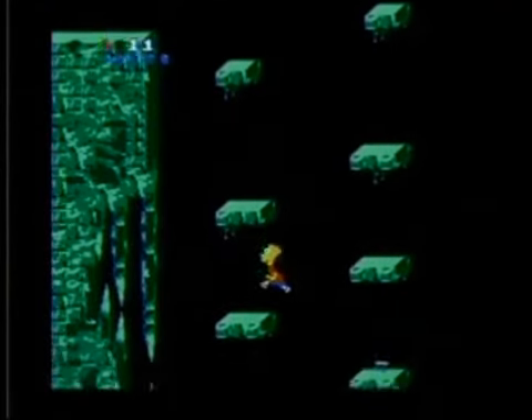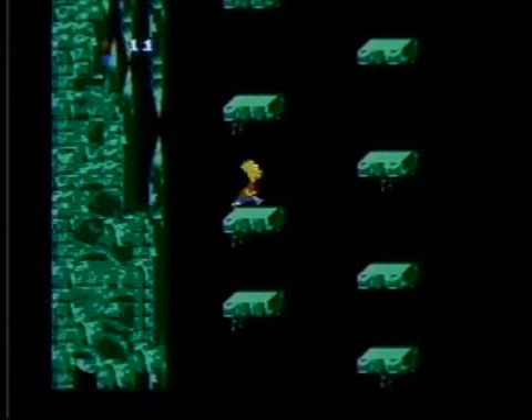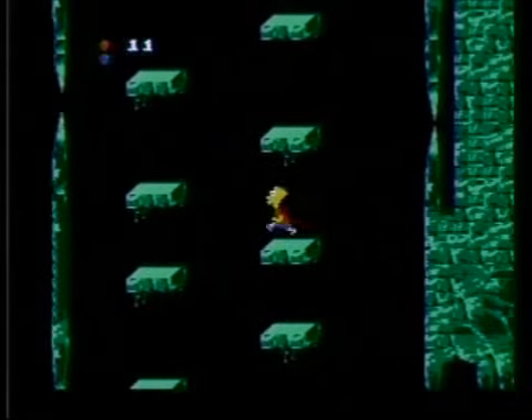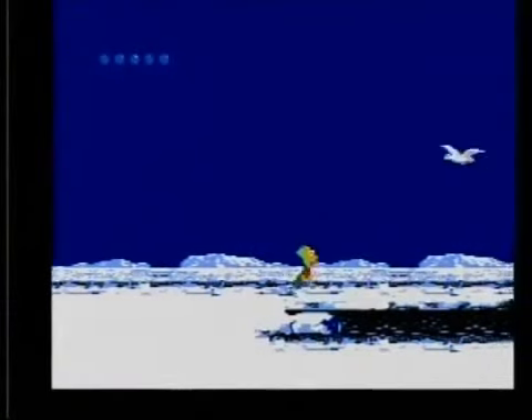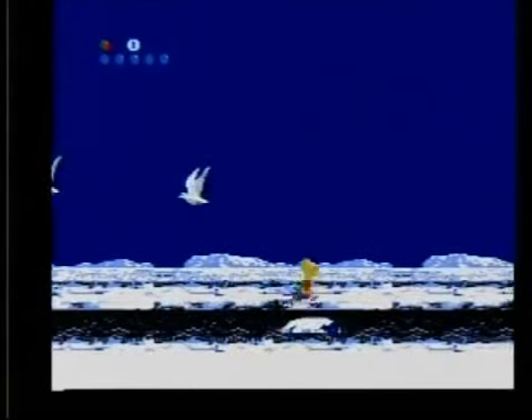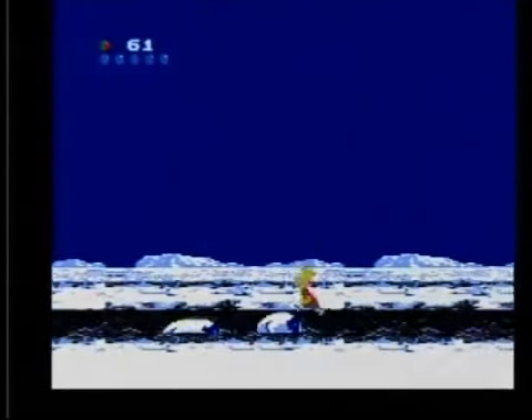Unless your jumping is dead on, you'll end up falling right through the platforms. Going up these things is just tedious as all hell. These glaciers are the worst — to make them move, you gotta jump on them. Getting across them is a bitch, and trying to avoid the birds is a mother bitch. The boss battle with the Abominable Snow Burns — obviously a takeoff of the Abominable Snowman, which isn't even from the North Pole.